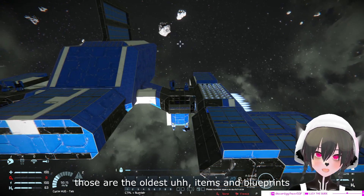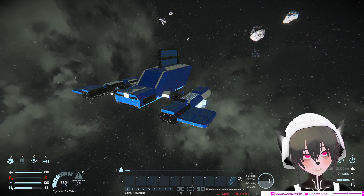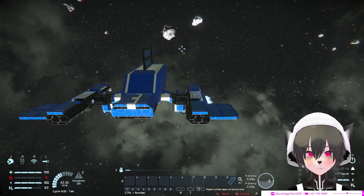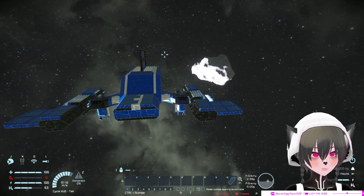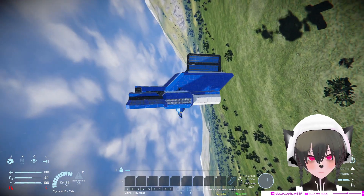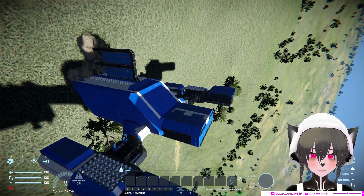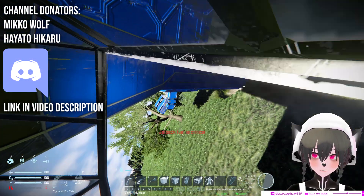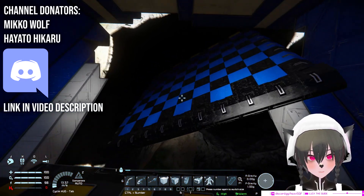So those are all the items and blueprints on the Space Engineers workshop that you can download, and the ones you can't really load due to compatibility issues. Now let's crash this on a planet so it meets something it was never meant to meet. I'm going to crash it on the front. It kind of destroyed the whole front — oh no, they're pretty much intact, surprisingly. You can find links to everything shown in this video in the description. Oh wow, that actually opened the gate!